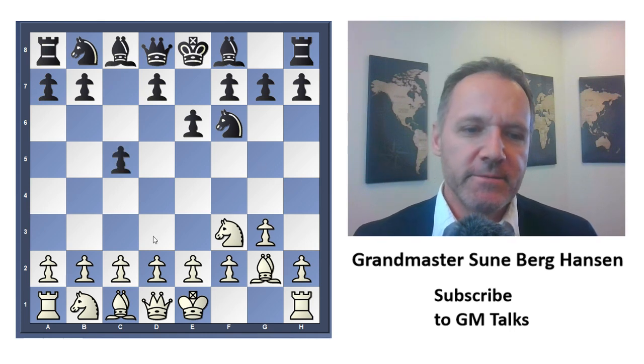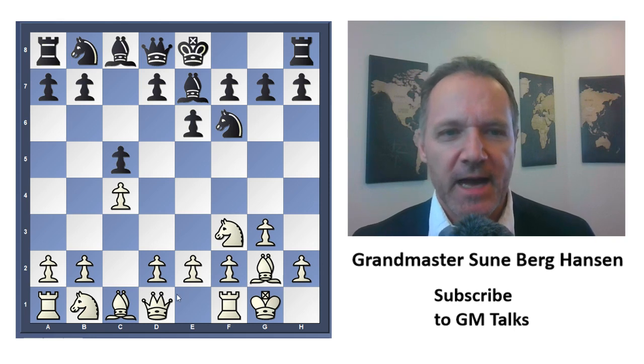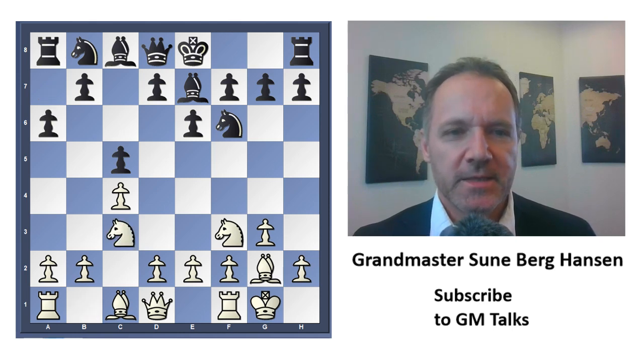But he tried to play it anyway. Here I play c4, and already b6 followed by knight e5 is a bit annoying. So he played a6, then I played knight c3, and still b6 is not so easy for him.